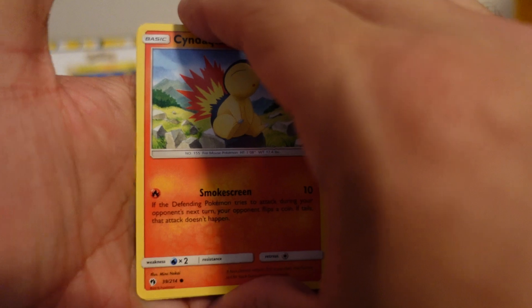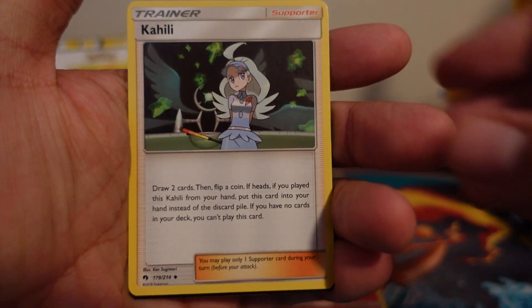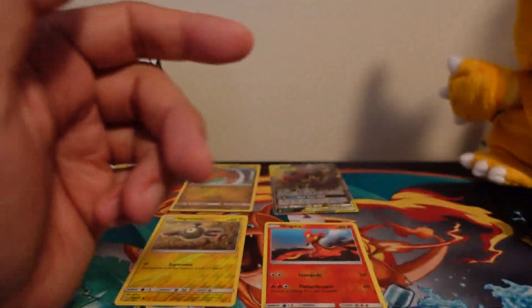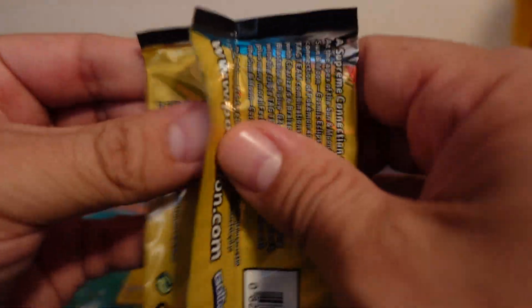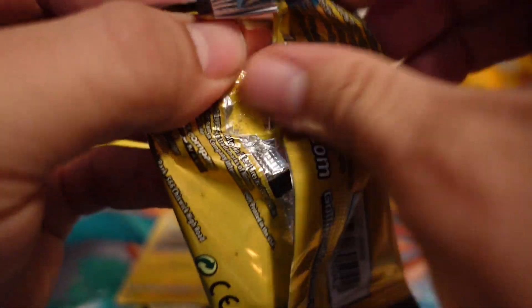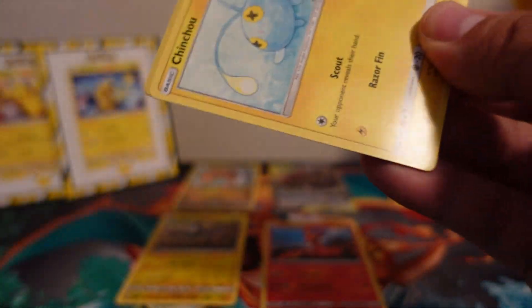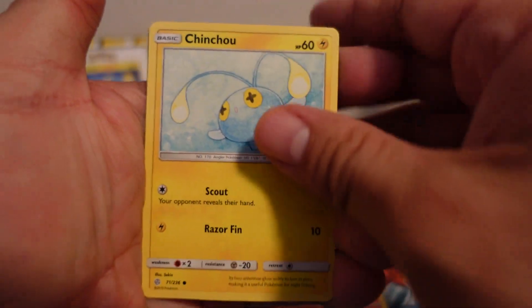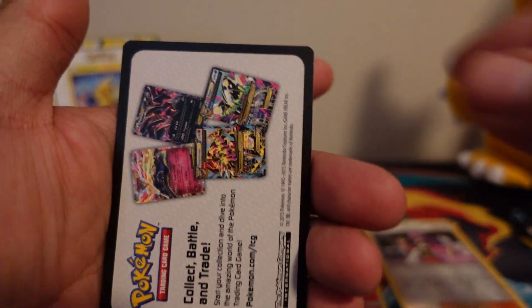I am ecstatic! Holy cow. Cyndaquil! Pineco! Cahill! I think that is the first Tag Team Pokemon card I've ever pulled out of these dollar packs. I've pulled Tag Team Trainer cards, but not Tag Team Pokemon. Chinchou! First Holo Wailmer — uncommon. Psychic Energy and nothing.